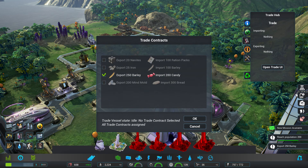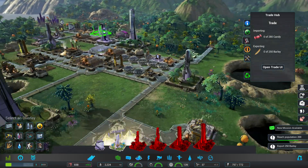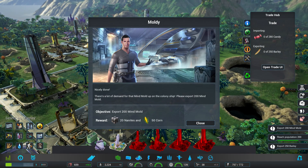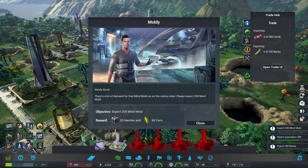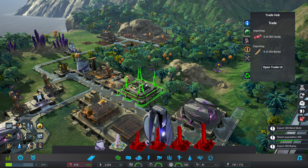We want to set it to export barley so we can get that quest done. And we got a new mission — let's take a look. 'There's a lot of demand for mine mold up in the colony ship, please export 200 mine mold.' All right, let's export what we've got.